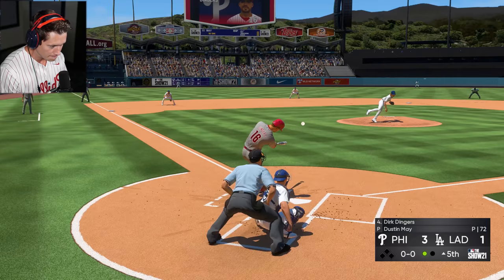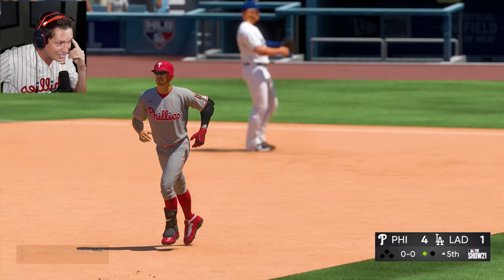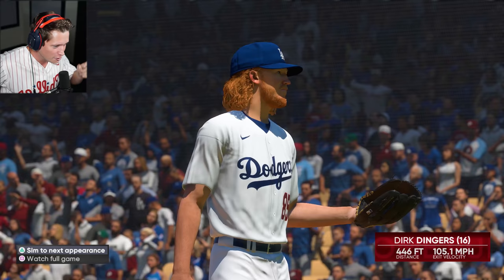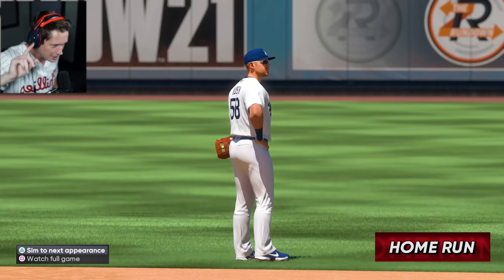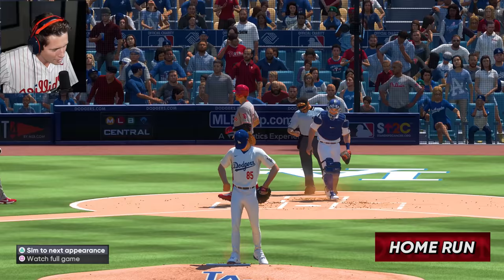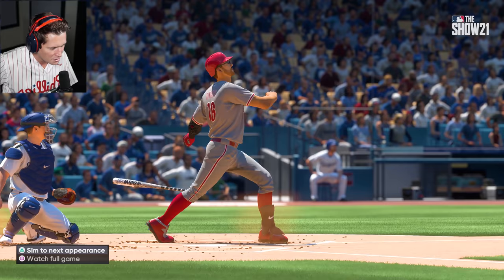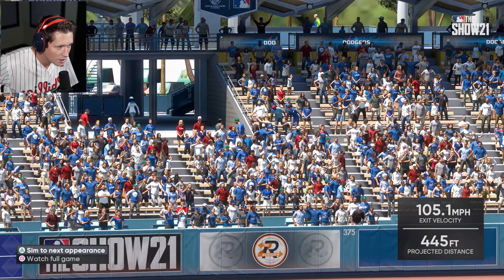Oh my goodness — called it! Dirk Dingers! Oh my God, dude — that thing was a rocket, that ball was crushed! 446 feet. I don't even know what that little cutout in the ballpark is — there's like a little divot thing. Would've liked to have that one back — would've been nice to hit that one when we had a couple of boys on base. But we'll take it. Every home run is welcome. Bounced up to the third deck. Alright, we'll take it. Bunch of excitement here, not a lot of runs to show for it unfortunately.